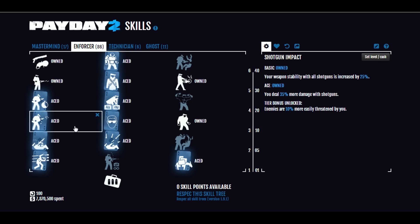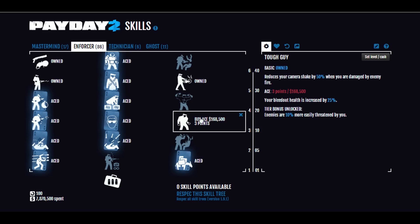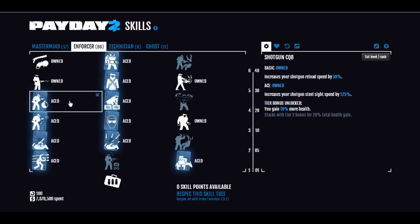Now this one is necessary: Shotgun Impact Aced. Stability with shotguns is all around better, and it gives much more damage with shotguns. Stun Resistance Aced is very good because flashbangs can really mess you up. Tough Guy Basic reduces camera shake, which is good because you will get shot a lot using shotguns. Shotgun CQB Aced means you reload at double speed and can go into steel sights much faster. The Aced steel-sight bonus is debatable — if you really need a few extra points somewhere, that might be the one to pull from.